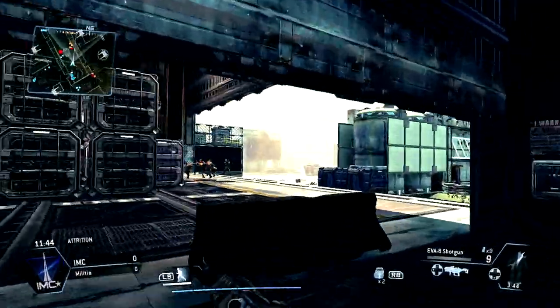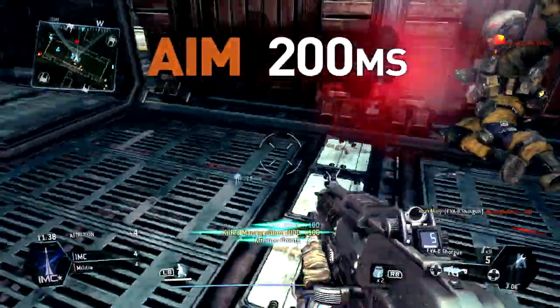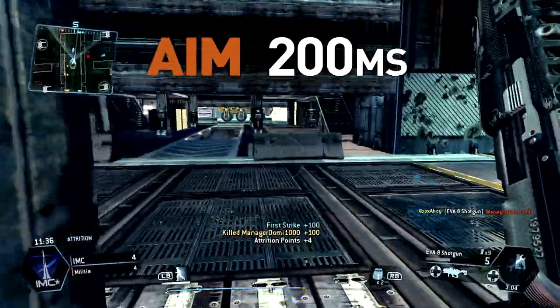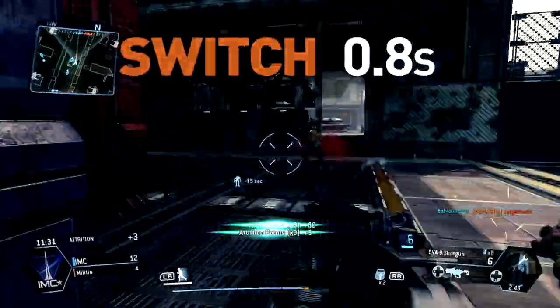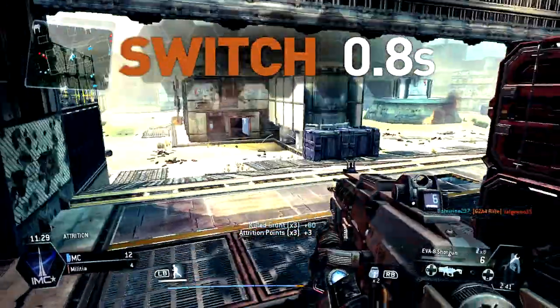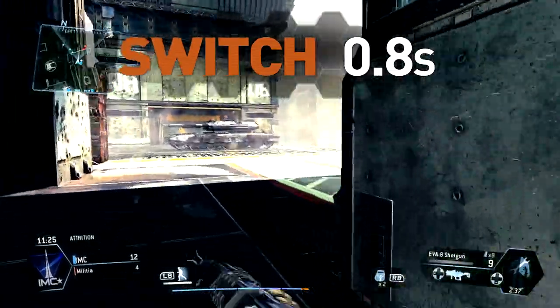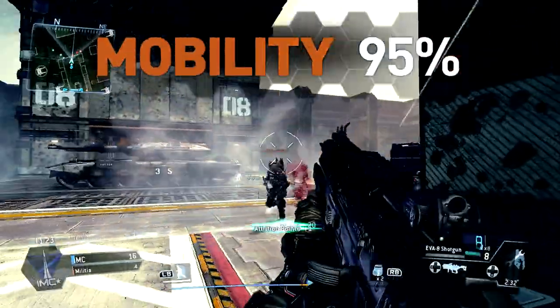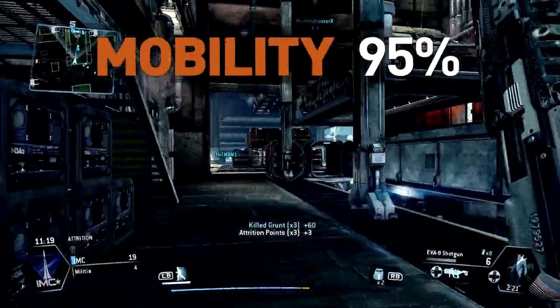Aside from the slower reload, handling is generally acceptable. You'll find the weapon more than nimble enough for close-range use. Aim time is quick, at just 200 milliseconds, but this is almost irrelevant given the fact that you'll be just as effective firing from the hip. Switch times are slower than the SMGs, but you should ideally enter combat in a ready state. The SMGs will outpace you in the mobility stakes too, as you'll move at the slightly reduced rate of 95%.